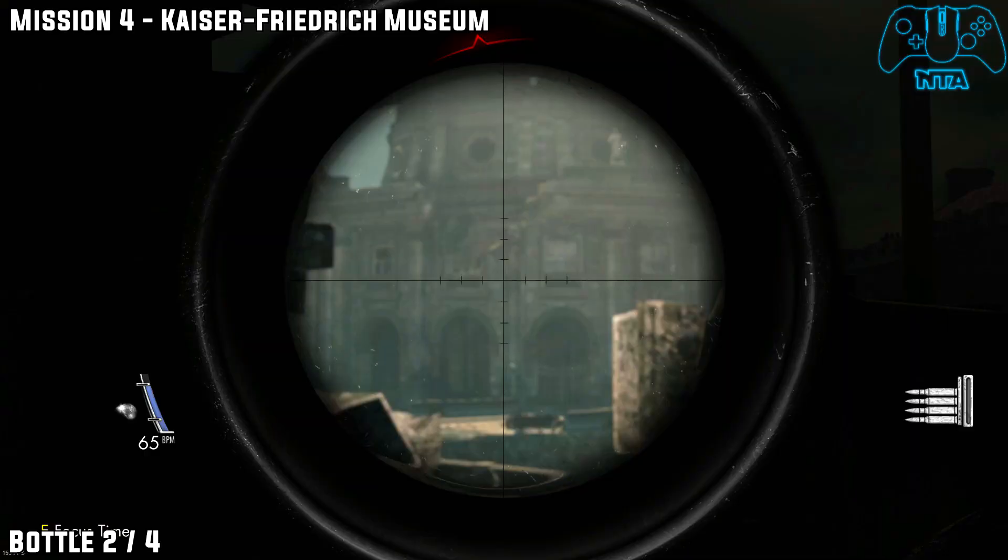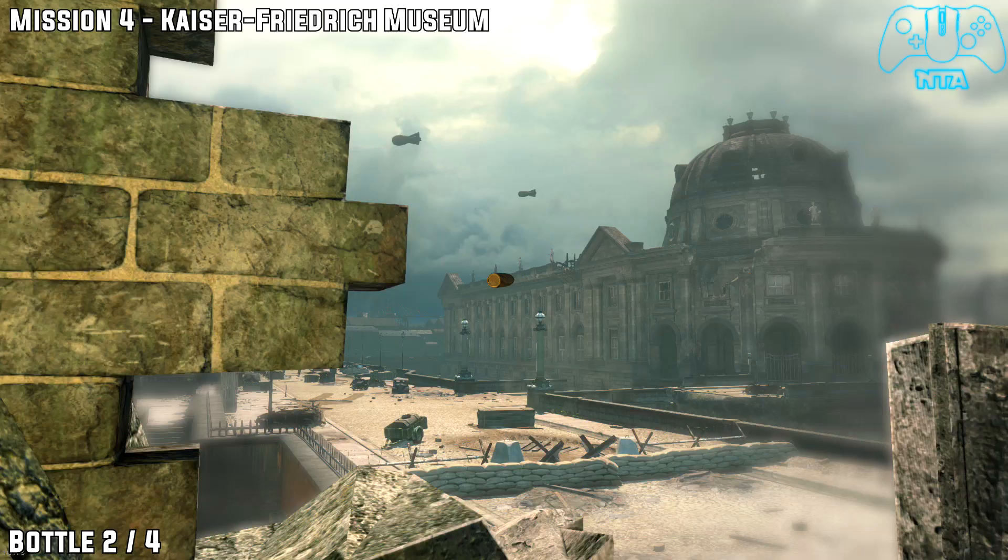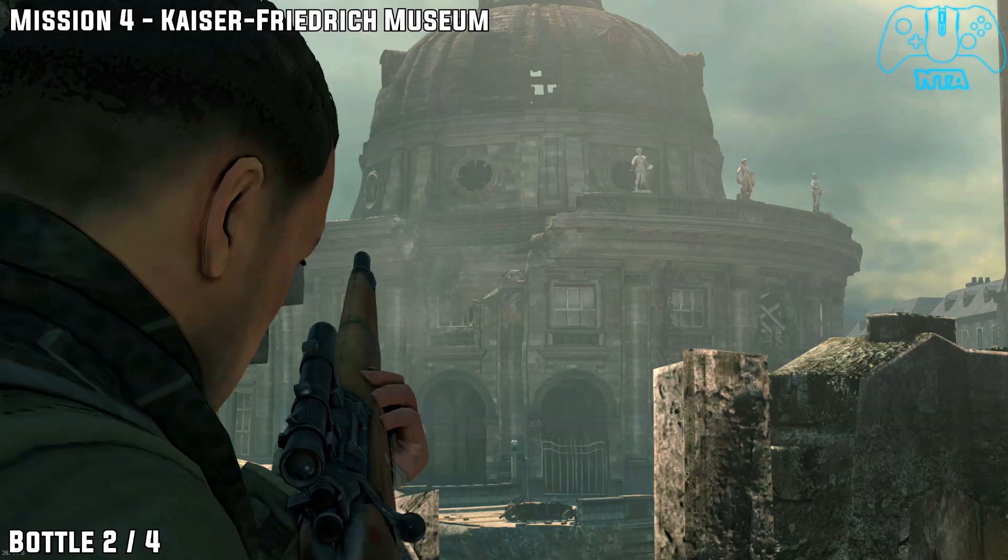Bottle number two. Once you go out, go to the window and look at the cathedral area or the building. Just on the destroyed part of the building, you will find bottle number two.